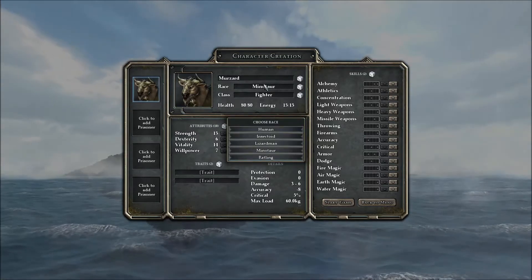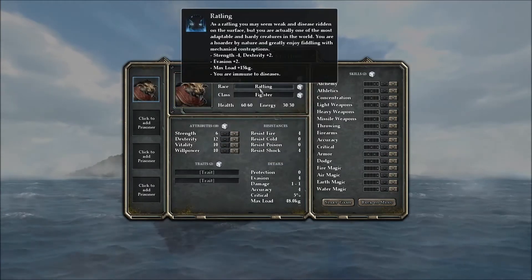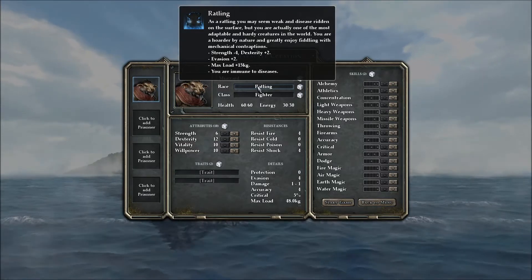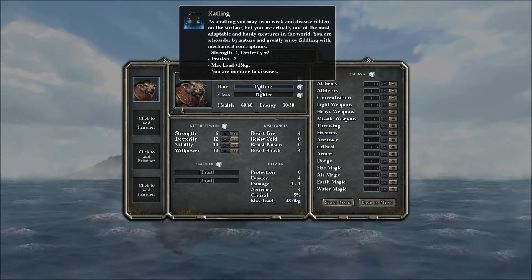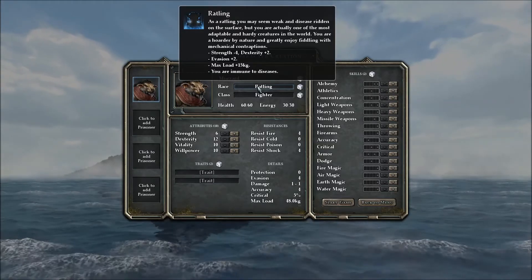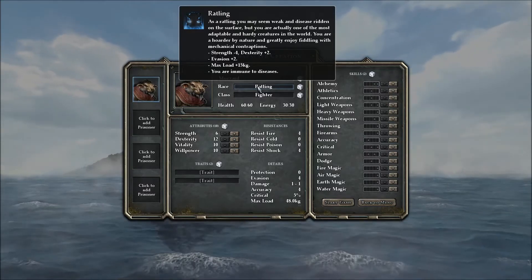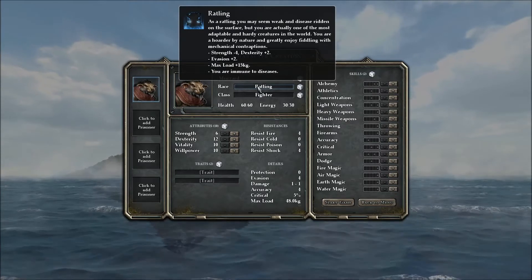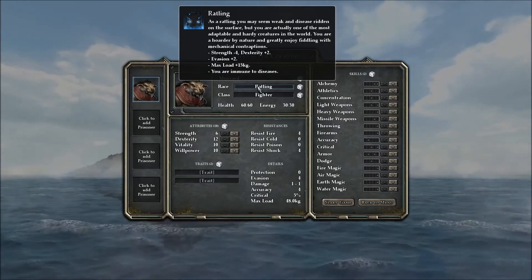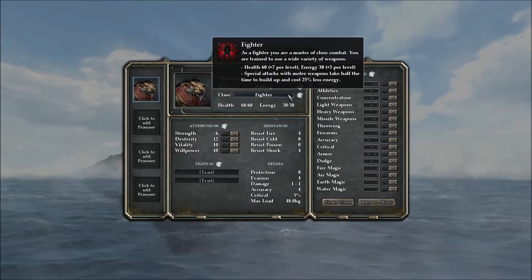We have a human, an insectoid, a lizard man, a minotaur, and a rattling. Let's check out what the rattling is. As a rattling, you may seem weak and disease-ridden on the surface, but you are actually one of the most adaptable and hardy creatures in the world. You are a hoarder by nature and greatly enjoy fiddling with mechanical contraptions. We have no strength but we are very dexterous, we have a lot of evasion, our max load is increased by 15 kilograms, and we're immune to diseases. That sounds like a very, very roguish type of person.